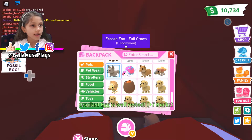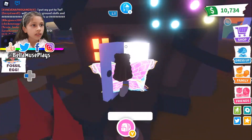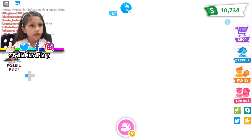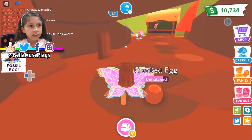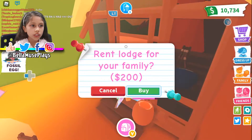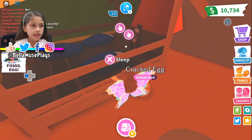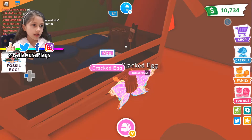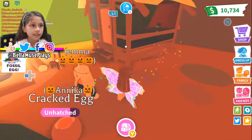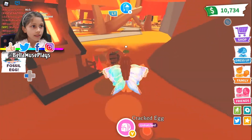I got a puma! Let's do the other cracked egg. Actually, let me show you a glitch. If you go over here to this house — it says you need 200 to buy it — just go to the side, find the X button that says sleep, click on it, and there's a little glitch where you can enter without buying it. You just walk through the door, which is kind of cool.